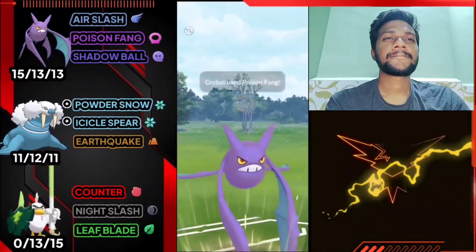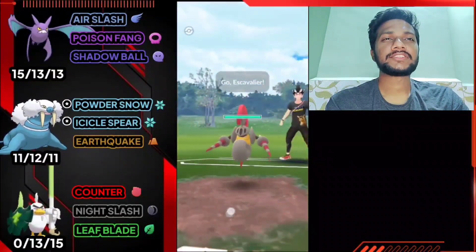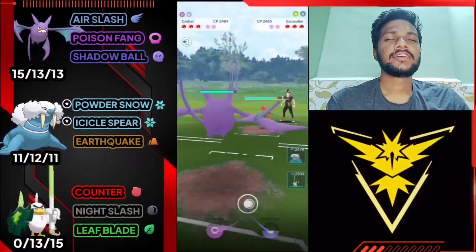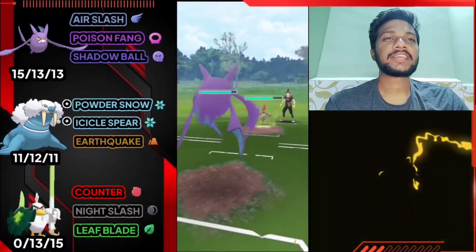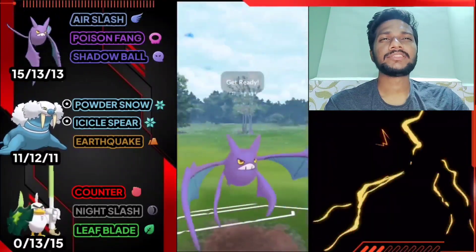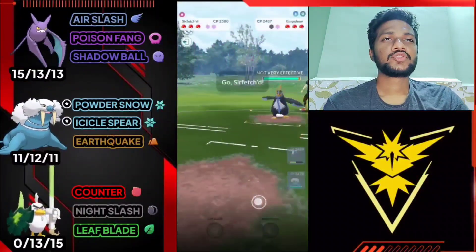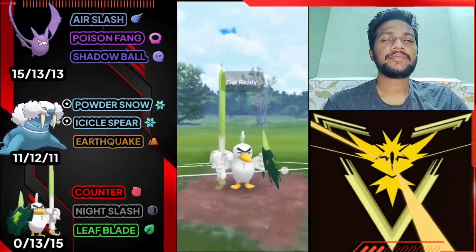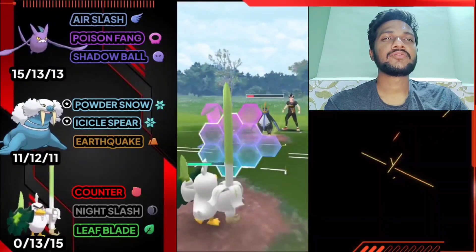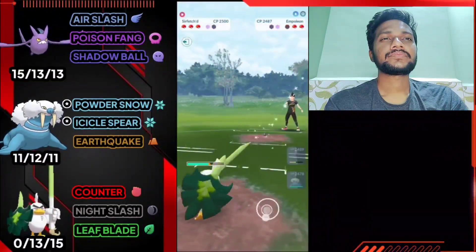Battle two Premier Classic - Crobat versus Escavalier. Good shot for us because we got Air Slash - bad matchup for Escavalier. Let's use Shadow Ball directly hoping he doesn't use shield. Opponent used shield and switched to Empoleon. Let's bring out Scizor and use Leaf Blade - super effective because of water type. Not super effective actually but does some damage. Let's use shield and farm his health with Counter.